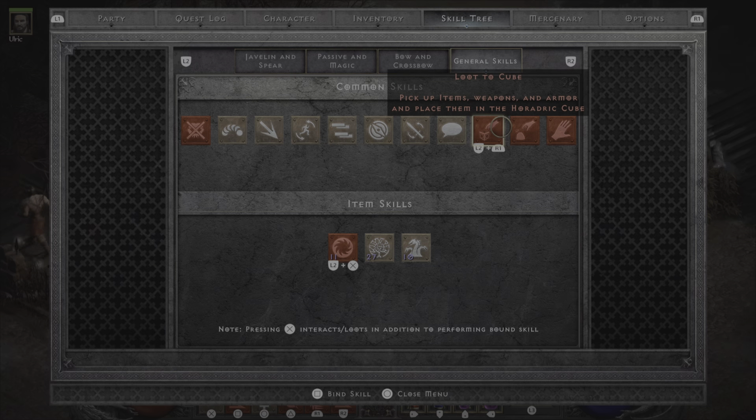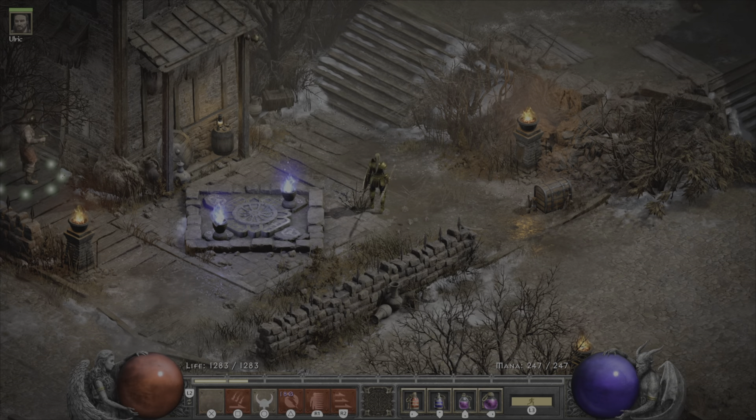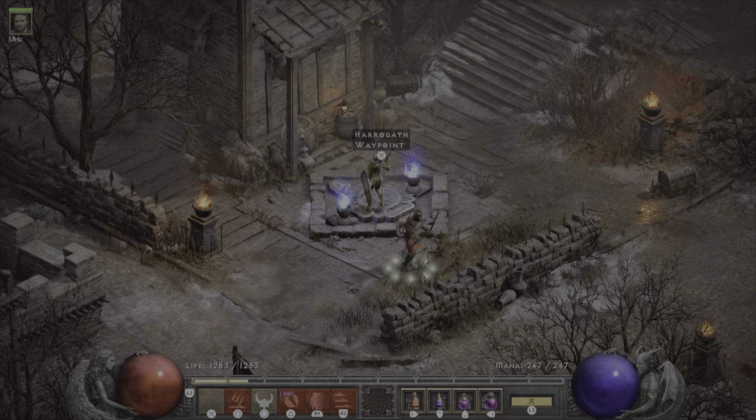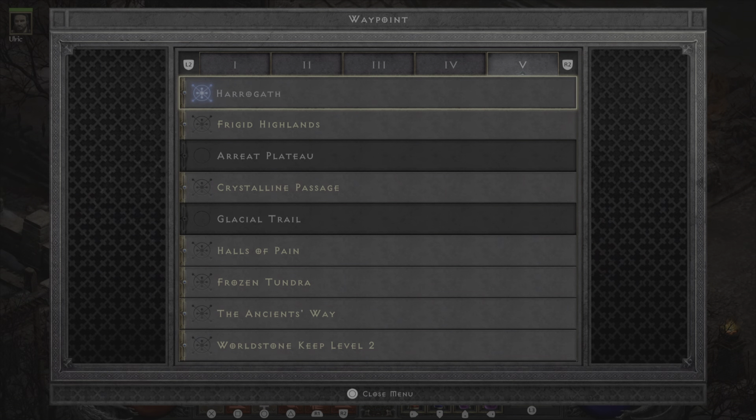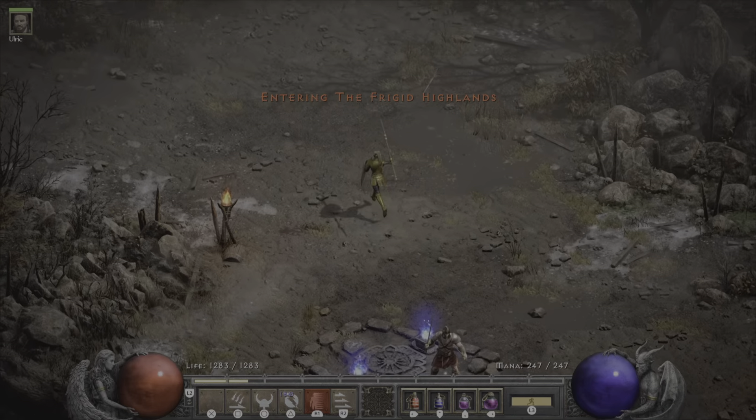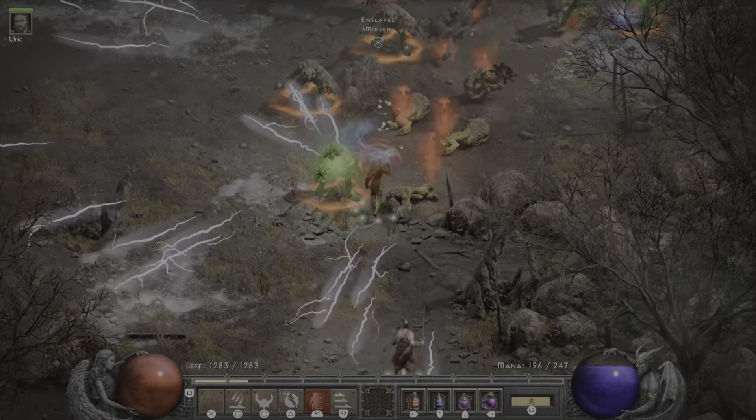You're going to put it to whatever hotkey you want on one of your hotbars. I've got it just on my back bar on R1. You can see I've got a full inventory and an empty cube. Let's run out here quick and kill a few things, and we will loot the item to our cube.